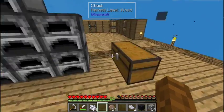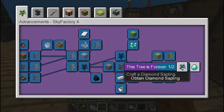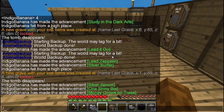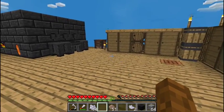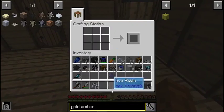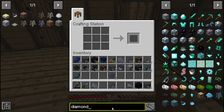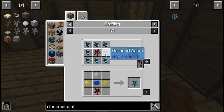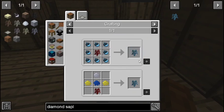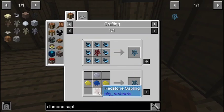We got that done, now it's diamond. Diamond sapling — the diamond sapling comes from diamond acorns on a redstone sapling. We don't have diamond acorns yet. The recipe needs redstone, lapis, silver, and gold — two gold, silver, lapis, and redstone.